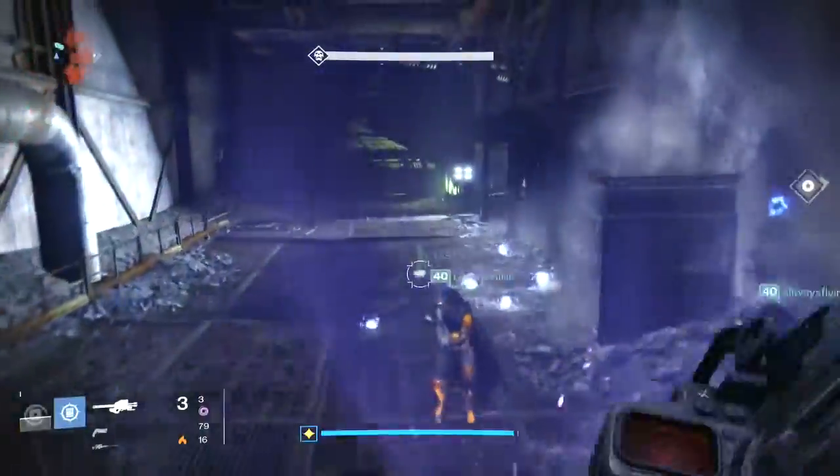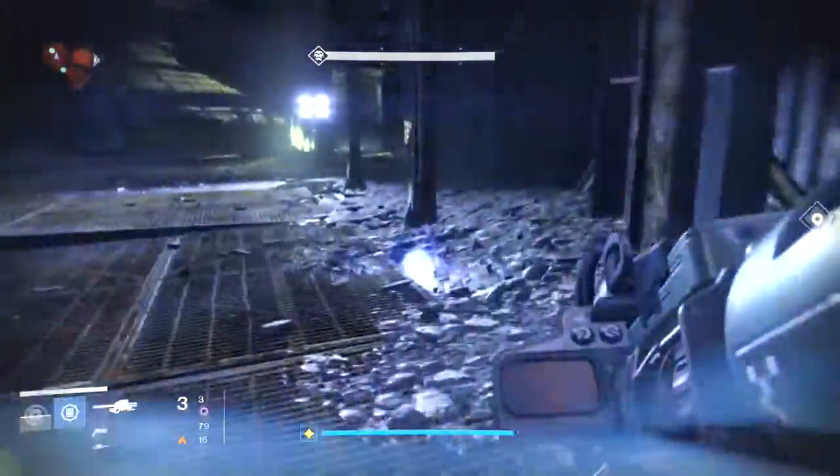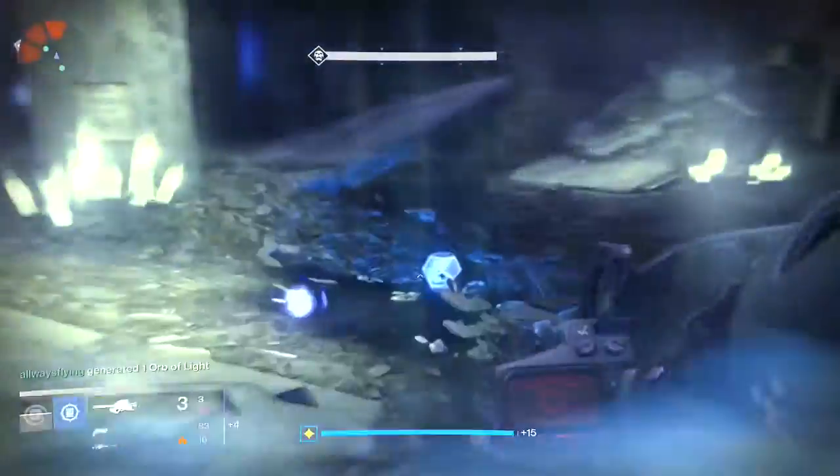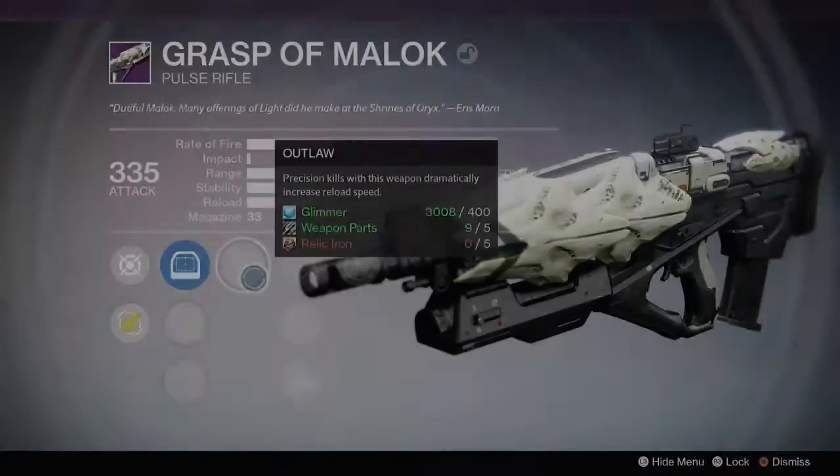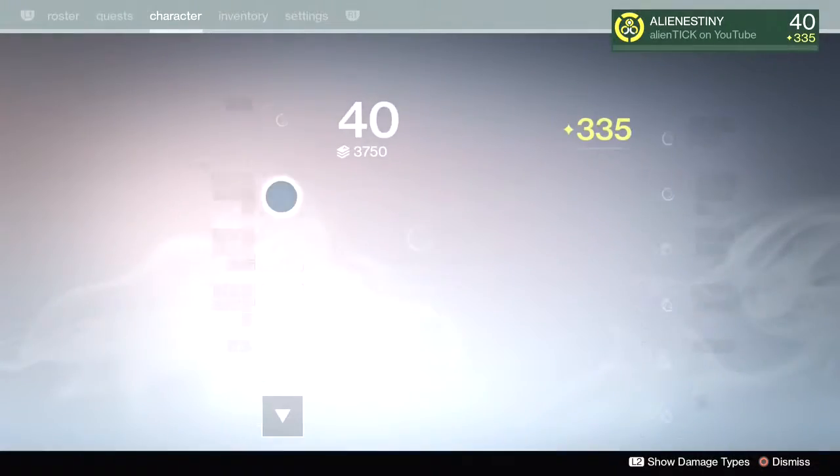All the orbs are right here. I'm supered. I'm wiping — get all the orbs. This is the easiest thing in the entire world, especially since the solar burn modifier. It makes it even easier. Oh, this one's so much better — this one's so much better.